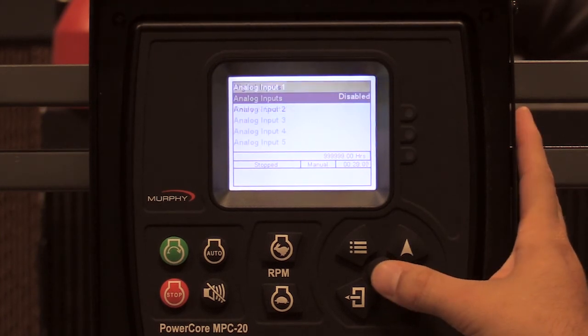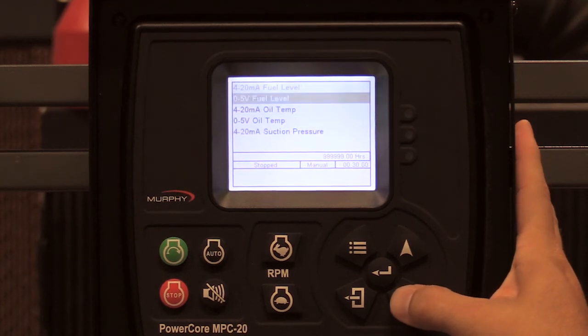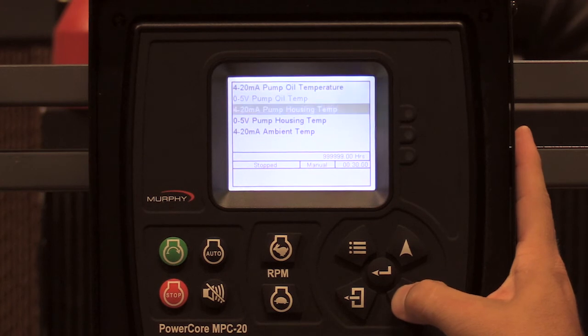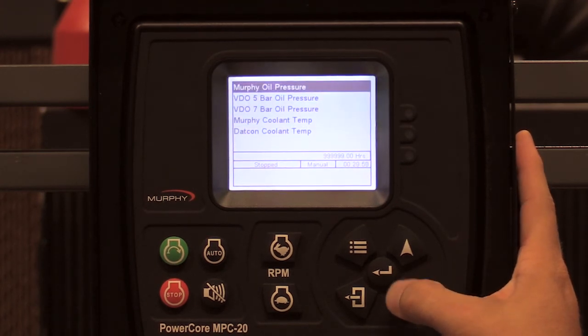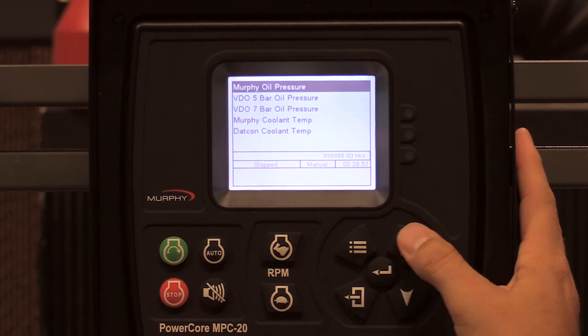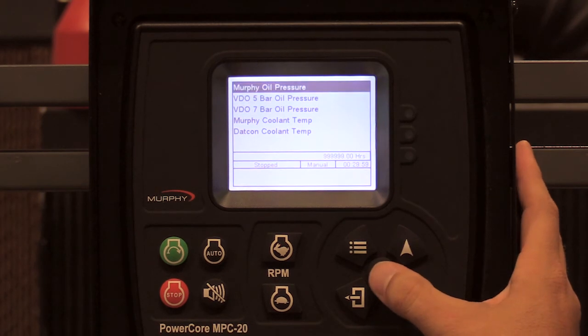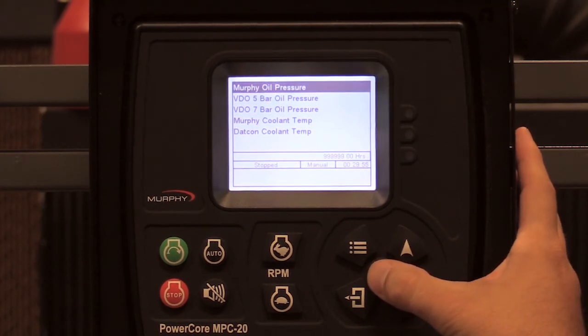Moving to inputs and outputs: for analog input one, I want to set it to Murphy oil pressure — this is going to be resistive. You can also set it to a Datcon oil pressure or Videx oil pressure; today I'll be setting it up for Murphy oil pressure as an ES2P.